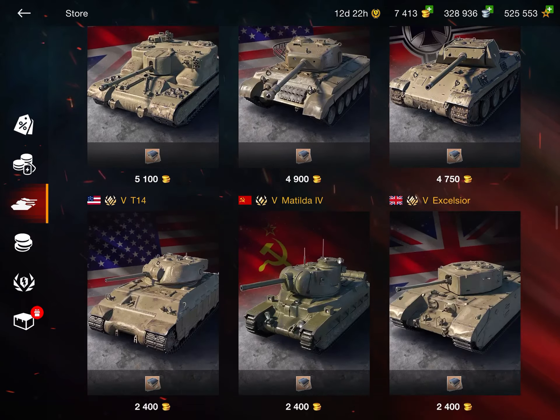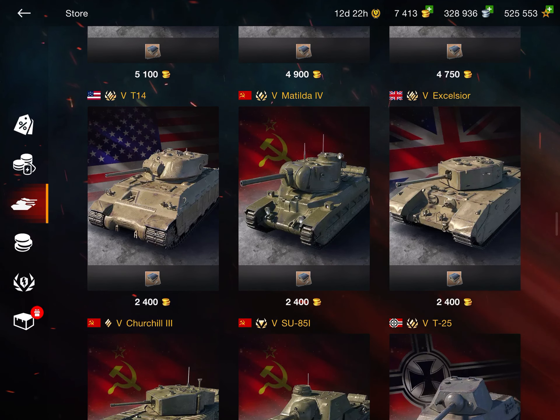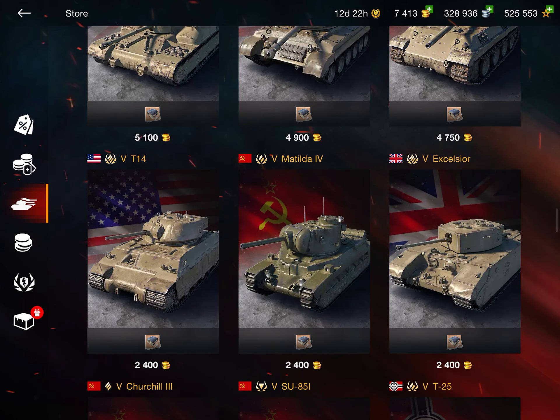All the other tanks are going to be removed — things like the TOG 2 and many others. The reason Wargaming is doing this is actually quite simple: Wargaming has devalued gold recently. Over the last months and years, gold has gotten easier and easier to get for free. We have things like the Battle Pass now, and currently in the shop you can get double gold for the same price.